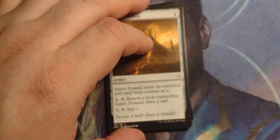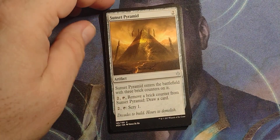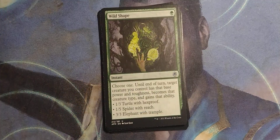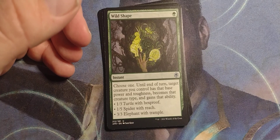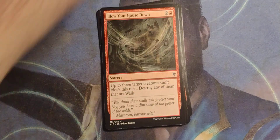Wild Shape is good — it's an instant, so you can turn a creature into anything. Just make a 1/5 spider with reach, that's always fun. Blow Your House Down is sideboard — because if your opponent's playing with a lot of walls, boom, there you go. Otherwise, up to three creatures can't block — that's not bad.